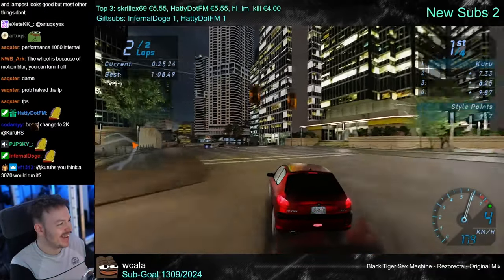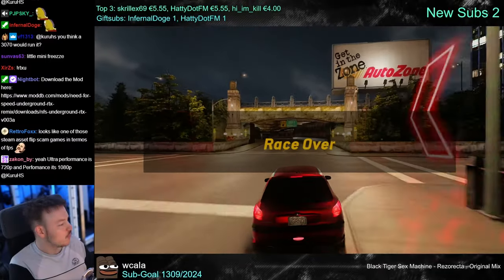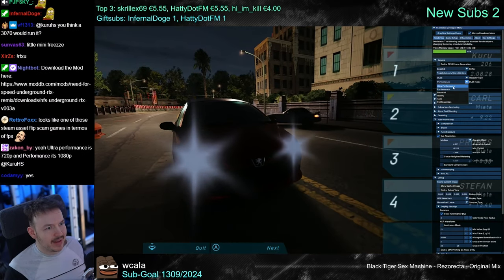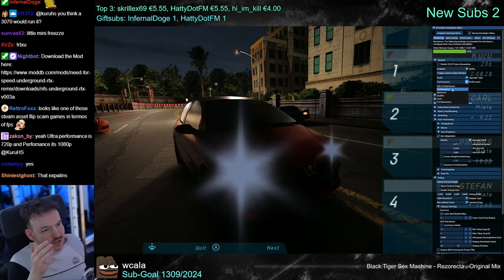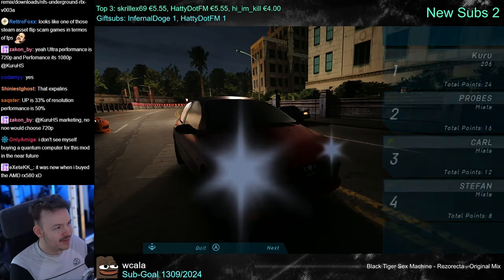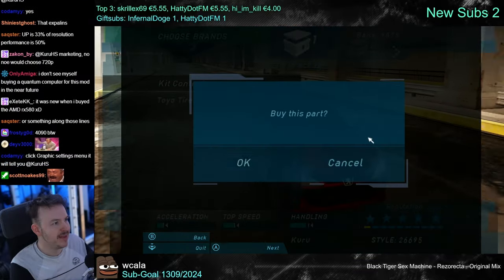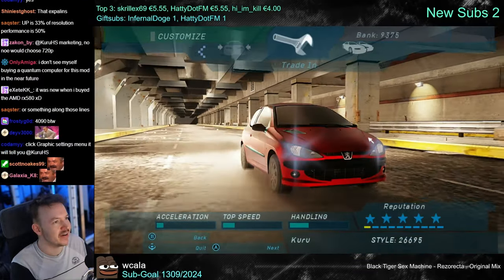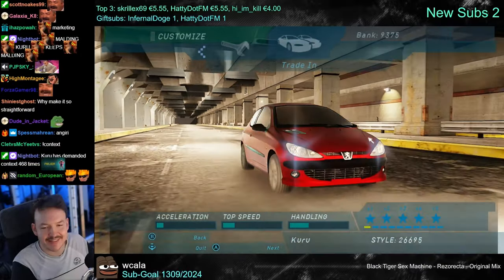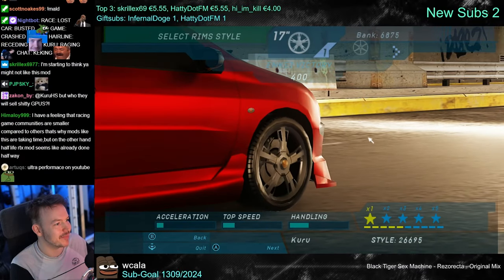Going away from ultra performance makes the game look sharper, but it runs at low fps — good for screenshots. Ultra performance is 720p and performance is 1080p. Why doesn't it just tell you the resolution? I hate when people do this — if this setting is 720p and that one is 1080p, just write it there. Why withhold that information? It's just marketing. Give me information I can actually use to figure out what's going on.